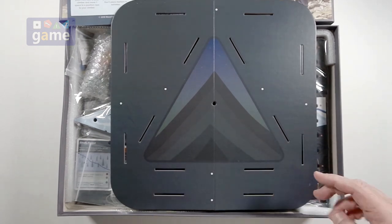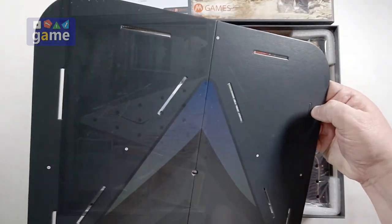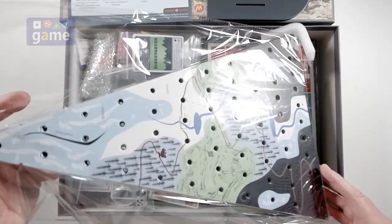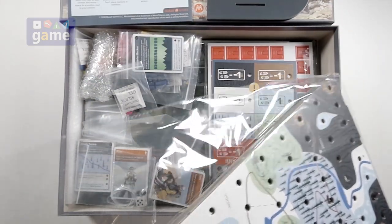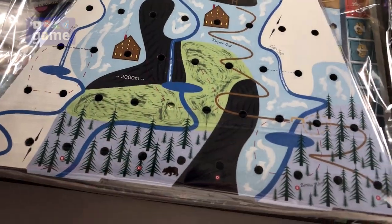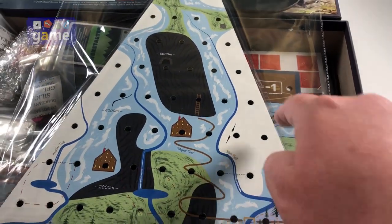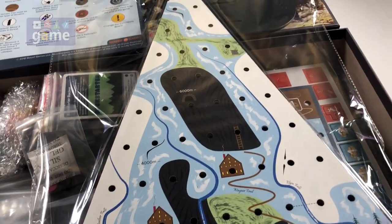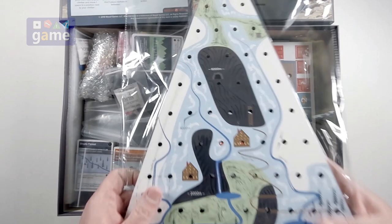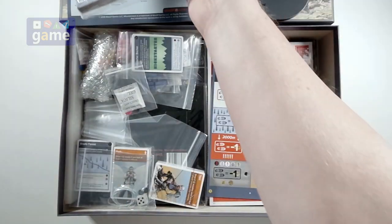Here are the board pieces. For not having an insert, it seems to be very well packed in terms of getting here. What you're going to do is as you go up the mountain, you're going to be following these different paths, and you can go from one side to the other and around and perform different tasks, get points — just from my rudimentary understanding of it. So you get six board segments — mountain segments.